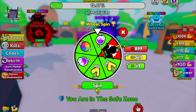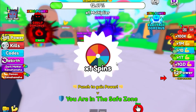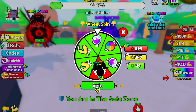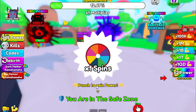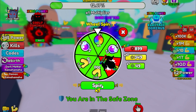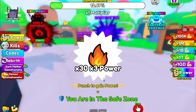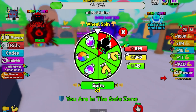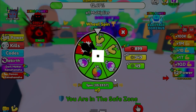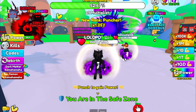Now we have to wait. Here's the spin, so we can also do one spin. I got another spin — I got two spins! Give me something. I got 30 seconds, 30 power — wait, I got 300 power! Now I have zero spins.